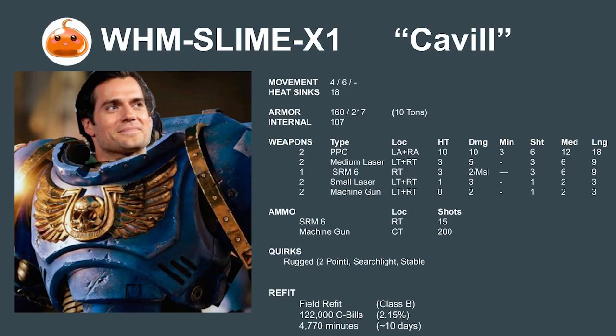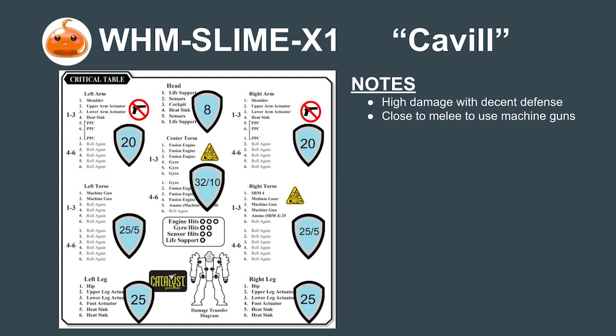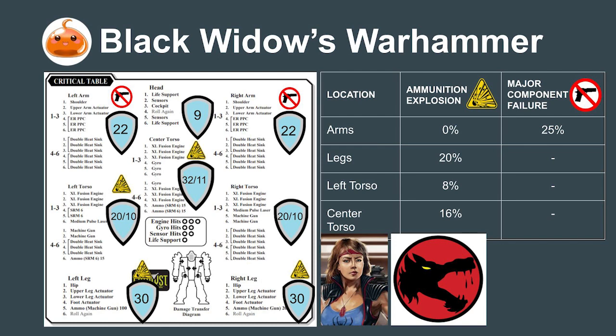Now let's go over to the Mech Bay and I'll show you a simple refit that makes the Warhammer much more usable for us mercenaries. We're designating this experimental Warhammer WHM Slime X-1 and naming it Cavill. We're dropping a medium laser, downgrading the SRM-6 to an SRM-4, swapping the small lasers to machine guns, and reducing machine gun ammo to half a ton. This allows us to increase armor by 25%. The refit solves the Warhammer's defensive issues while still retaining its identity as a mech with high damage and a weapon for all ranges. This version should be much more willing to close to melee range where it can put its four machine guns to work. I know you mentioned interest in Black Widow's Warhammer, Commander — while most sources indicate she pilots a normal Warhammer 6R, there have been rumors that her mech has actually been upgraded with Star League technology. It'll be impossible to know for sure unless we can scan it ourselves, but I've included one possible loadout here.